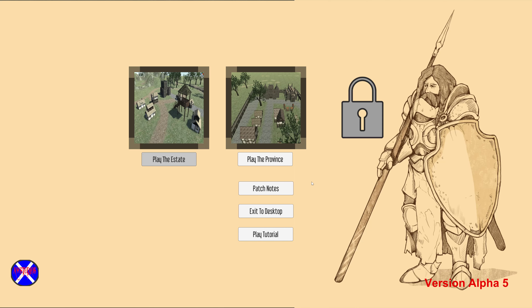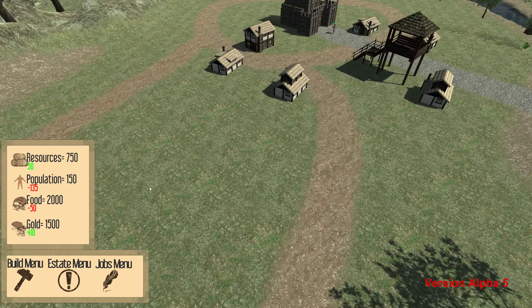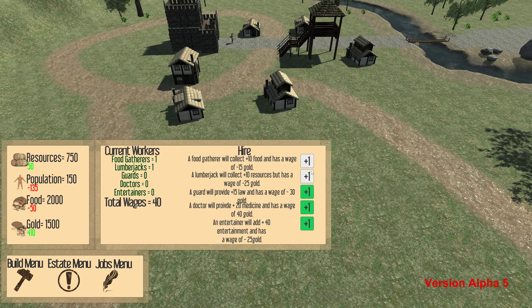Let's play the Estate instead. At the jobs menu, I'm going to add a guard, a doctor, an entertainer, and a lumberjack. Total wages — the wages are pretty big. Let's build a medical camp.